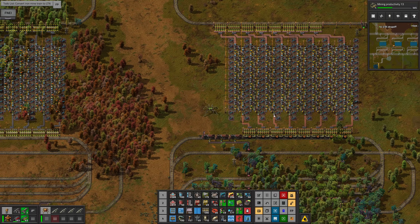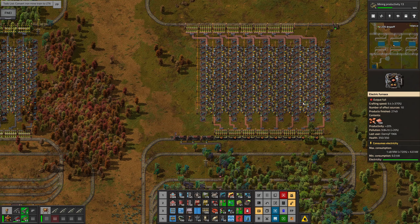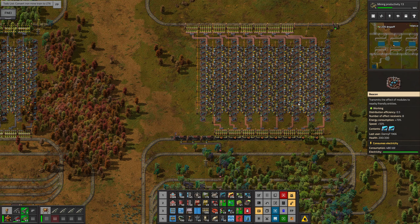I haven't shown this on camera while building because it's all part of the same building blocks I'd already had — the smelting array, load and unload stations, the stacker, and the curves. They're all blueprints I've already got and I'm just putting them together in the right order.